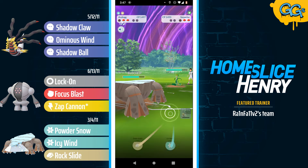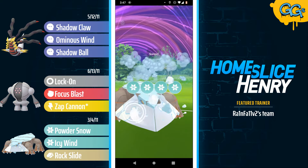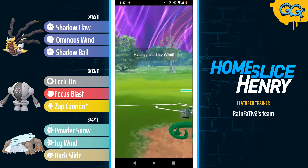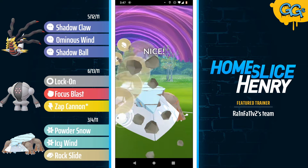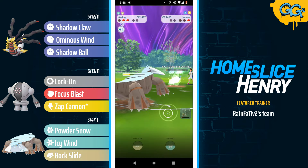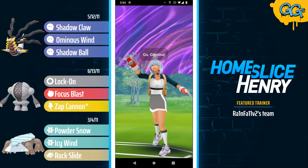Sceptile is about to have a very unfortunate day. The Frenzy Plant gets shielded by the Avalugg. Avalugg looking to overfarm quite significantly and now goes for the Icy Wind. Sceptile does have some pretty nice bulk — Icy Wind plus the Powder Snow picks up the knockout. In comes the Lantern, and Lantern is going to be met with the Rock Slide. This is neutral damage, but the Rock Slide connects, getting the Lantern into a range where Avalugg is able to farm down and take the win.